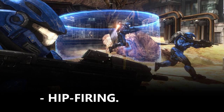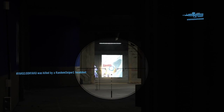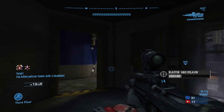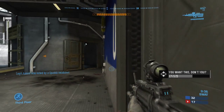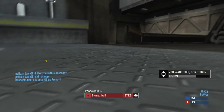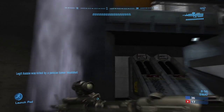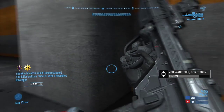Another big tip for you guys would be hip firing. With the DMR especially, this is more effective at close to medium range. On a map like Countdown, 90% of the time it actually is close to medium range, so you'll see me using the DMR here. Get one, two — and look, the hip-fire reticle is really small, so it's perfect. When you hip fire and you haven't been shooting at all before it, it's going to be extremely accurate and a lot more helpful than aiming down sight.